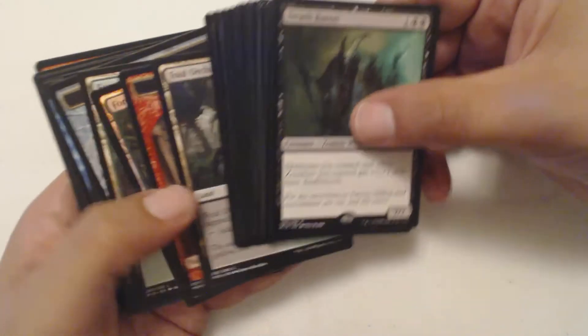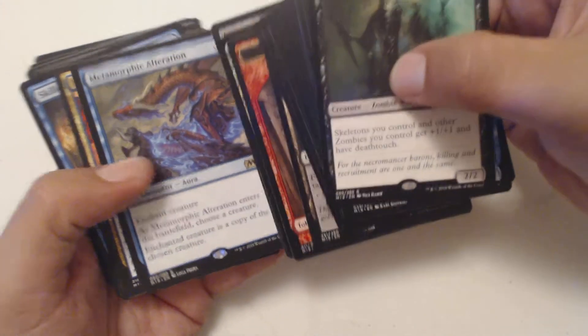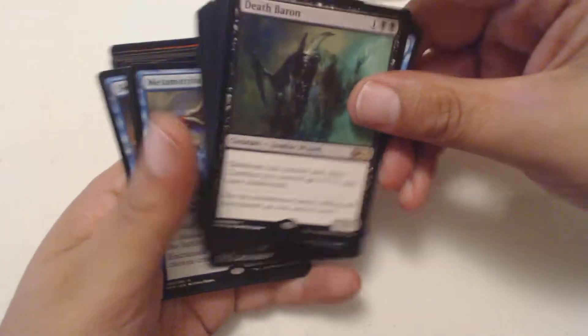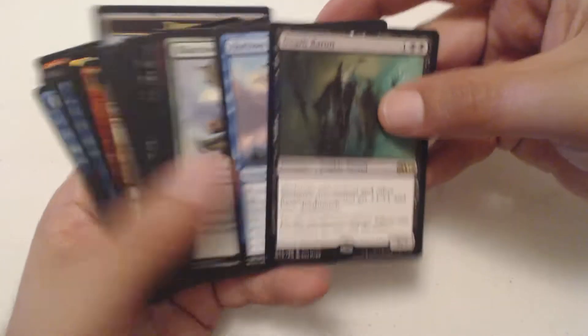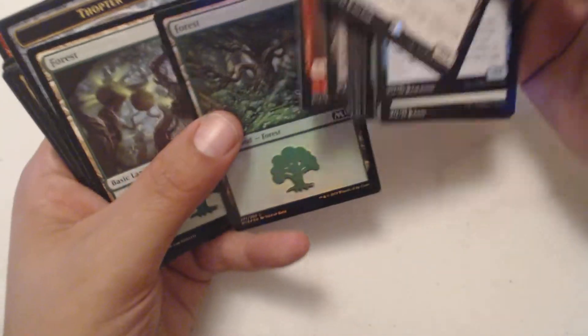So that's going to do it for 2 for Tuesdays. Casey was nice enough to donate a Death Baron and a Metamorphic Alteration for the rares today. He's got a foil Forest, which is worth like 10 cents more than the regular forest, so he's going to hold that one precious to his heart forever and ever. But anyway guys, thanks for watching. Casey, why don't you just say goodbye? Goodbye.